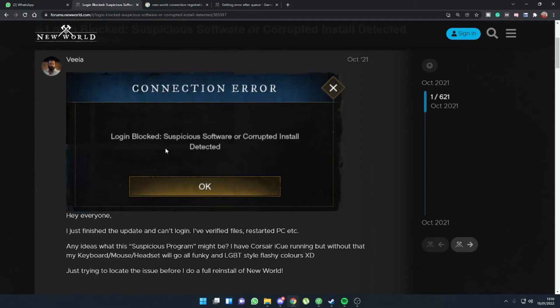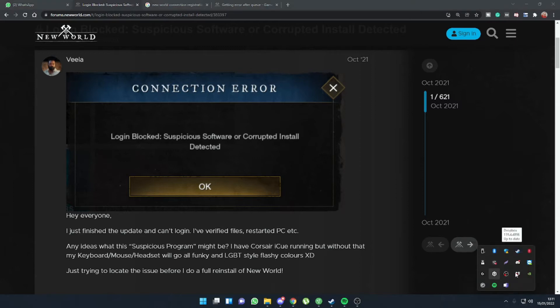Now you may look at this error and think, I don't have any suspicious software running, I'm literally just running the game as is. As is the case with myself — there's no additional software running. I mean, as you can see from my taskbar down here, I've got Spotify running, I've got Steam. There's nothing running that shouldn't be running, and we can have a look here as well to see that there's nothing that could influence the game.